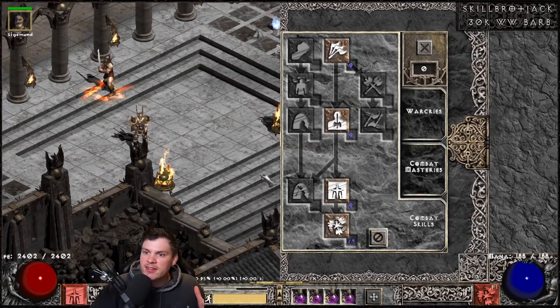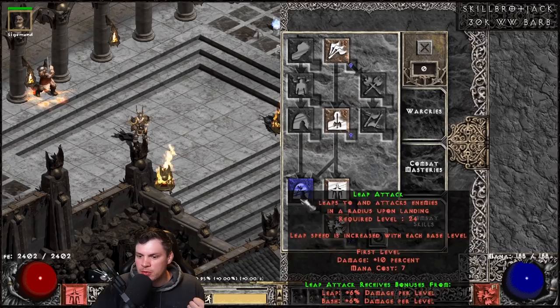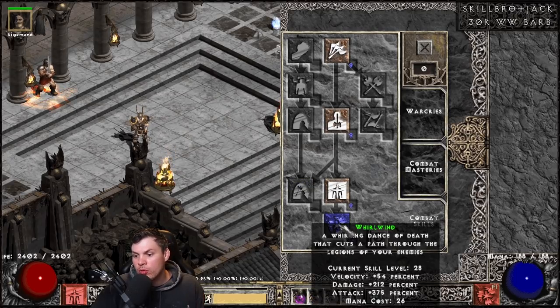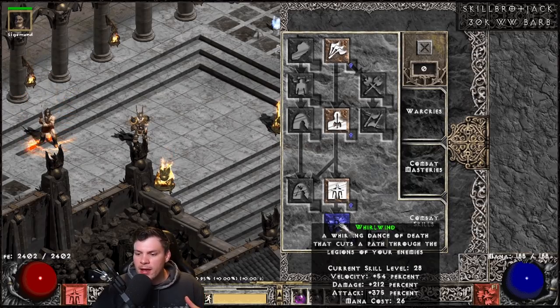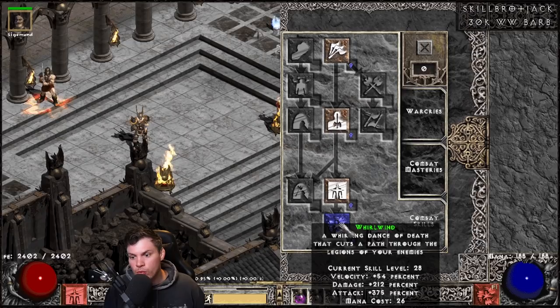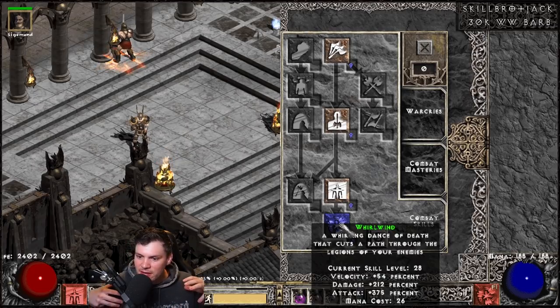For skill point investment, there is 1 hard point into Frenzy, 1 into Concentrate, 1 into Berserk, and then 28 hard points into Whirlwind for 54% velocity, 212% damage, and 375% attack rating. Is it stronger than LOD Whirlwind? It feels like it to me, but let me know in the comments whether you think the PD2 Whirlwind Barb is better or worse.